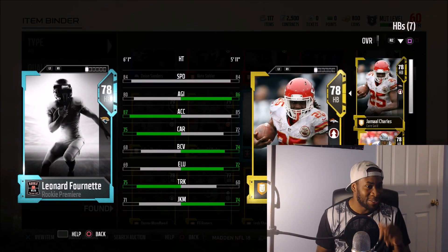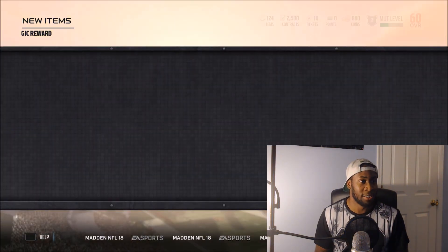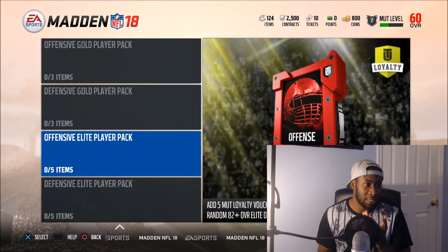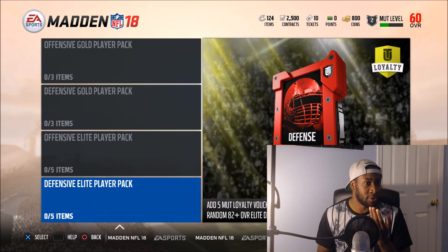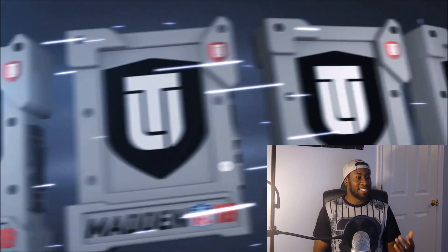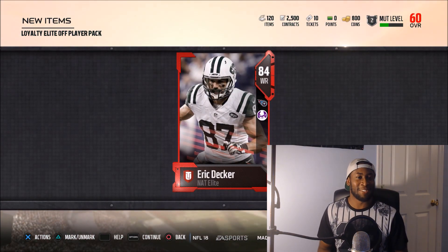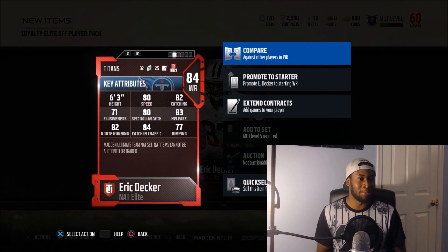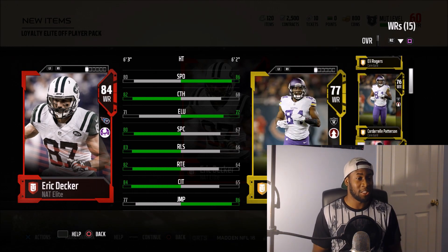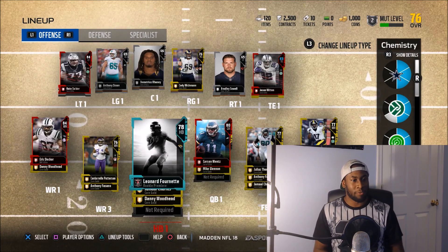Do I start him over Jamal Charles? That's gonna be tough. What do y'all think? Leave it down in the comments. Both these cards look pretty dope. More packs! What are we getting in this one? I know we can do something with this loyalty pack. Should I go defense or offense? I think we have a good defense so far — might have to go offense. If I can get Shady, I'm gonna flip out. The moment of truth — loyalty elite offensive player pack: Eric Decker, non-auctionable elite. I'll take it. He's underrated — 80 speed, but his catching stats are really good.